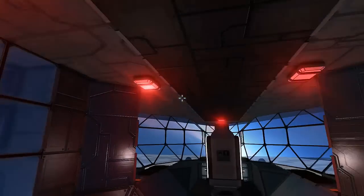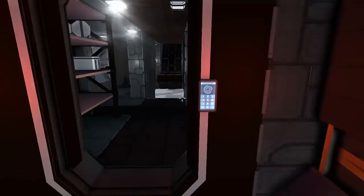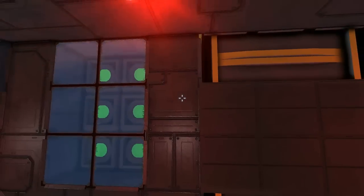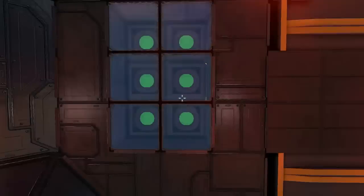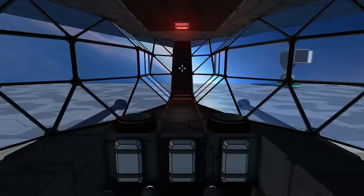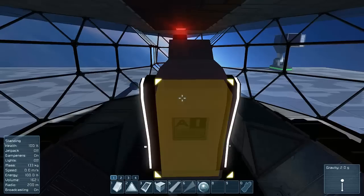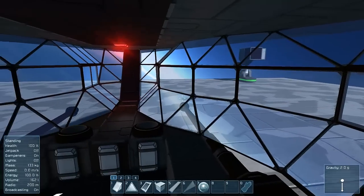We come in here and we have like a lovely red lit room. The red lit rooms are sort of denoting where the important sections are that only vital crew members are allowed in. And of course we've got the guns again — if I tab, as I showed you before, you can fire the cannons from this, which have stupid, freaking firepower on them.